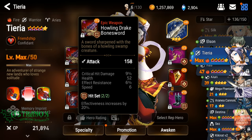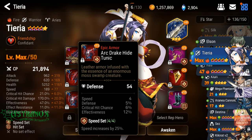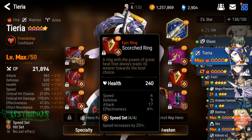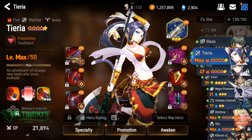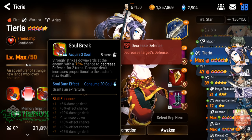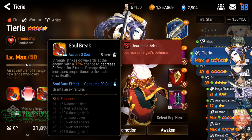Tiara's gear — for Tiara, of course you want speed, speed, and hit. You want her to go first to boost the combat readiness of your team with this skill. For her ultimate if you manual, you could go for the minus one turn cooldown. Actually the most helpful thing is going to be the 100% chance.